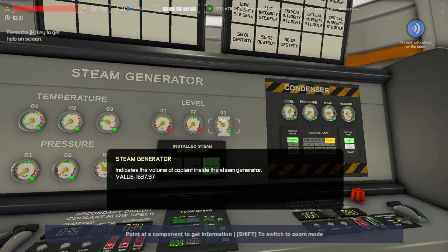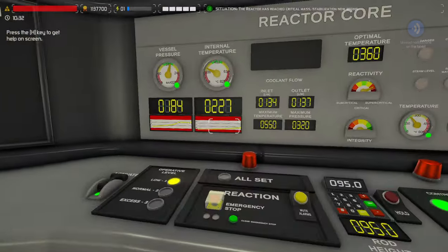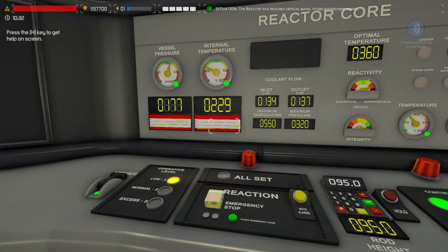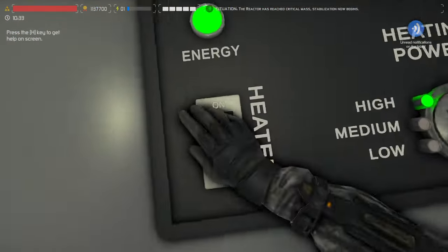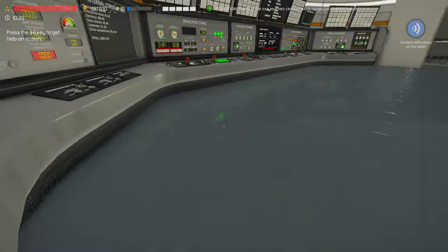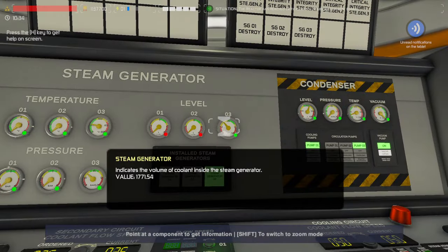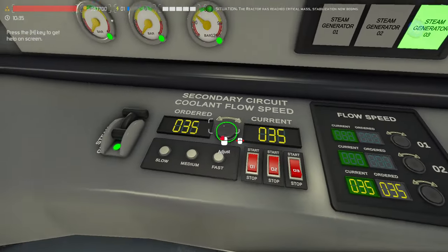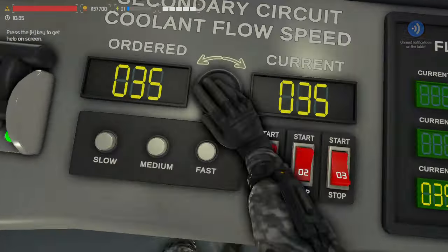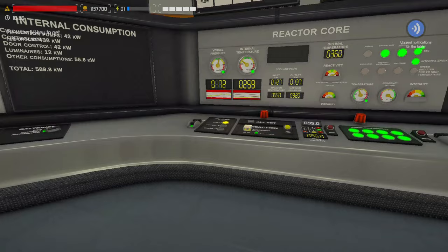That's finally increasing. Let's check our primary side — we're getting up there. Our pressure is getting high so we need to turn the heaters off. We're going to check our steam generator again now that we're at 240. We're going to go to about 40 — let's see — it should not reach.